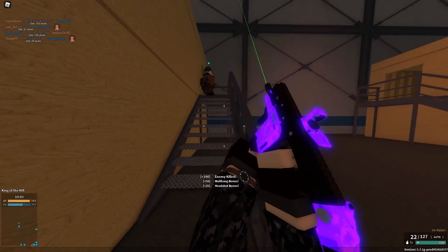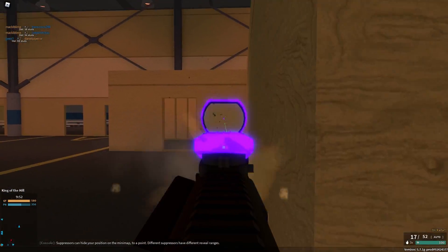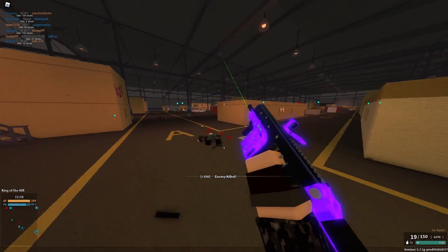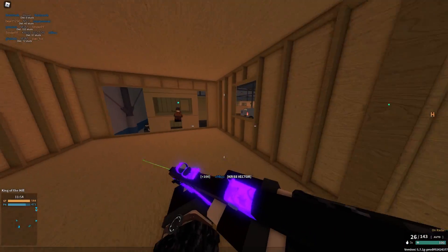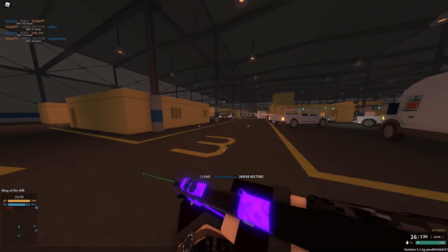The Kriss Vector is a rank 100 .45 ACP primary in the PDW class. Its notable features are its extremely high fire rate of 1200 RPM while still maintaining a three-hit kill, as well as its patented Super V recoil system which allows it to keep very manageable recoil, which can allow it to kill at even longer ranges.